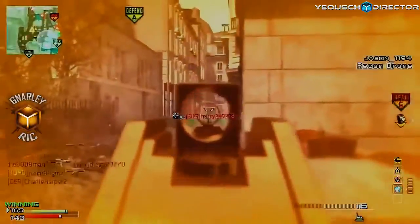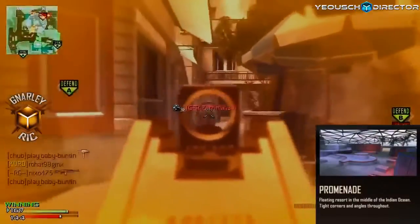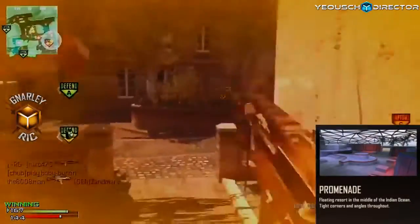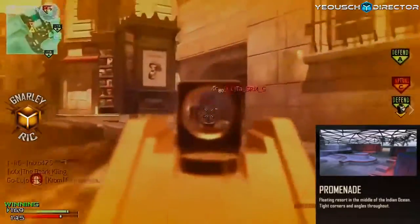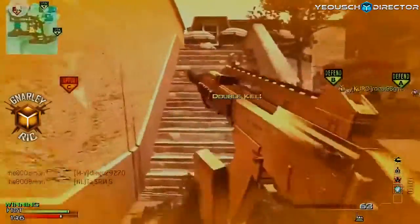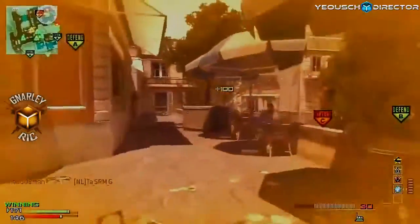Probably the most interesting map I've seen — one that looks like nothing else I've ever seen — is Promenade. This is a floating resort in the middle of the Indian Ocean with tight corners and angles throughout. I can't wait to see what that's going to be like — it just sounds completely different. I'm not going to go through all the maps because some of them just look general and basic like you'd expect in any Call of Duty.